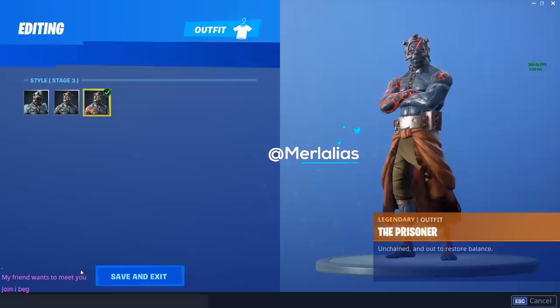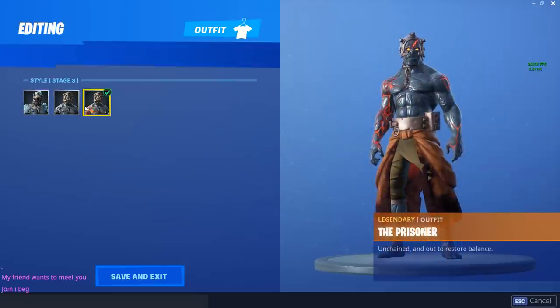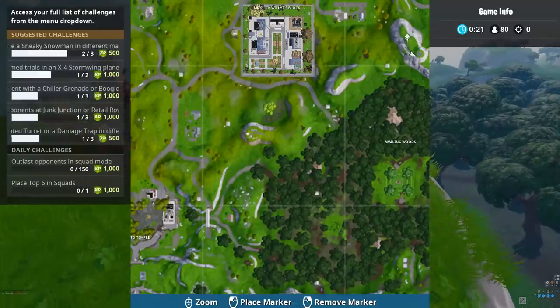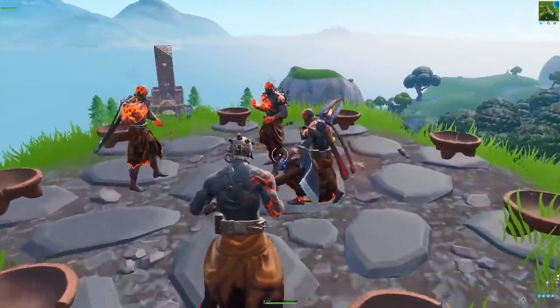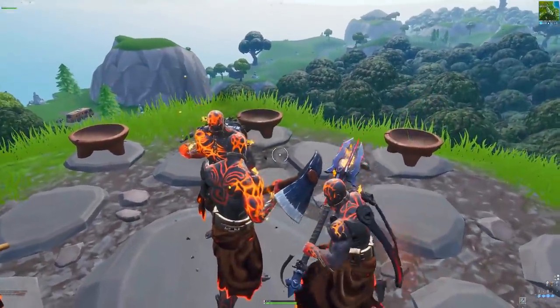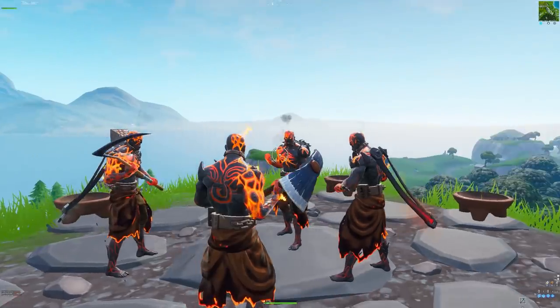Now that we have Stage 3 unlocked, we can finally move on to the final stage, aka Stage 4. For the final stage, you need to land over here right next to the Block. Simply walk in, allow it to light all the way up, and as you can see we have now unlocked all four stages of the Prisoner skin.